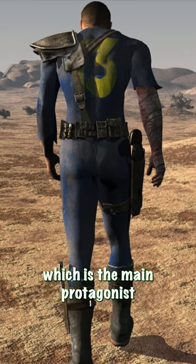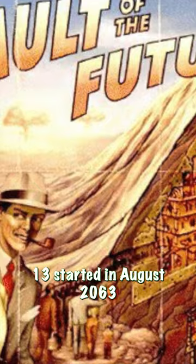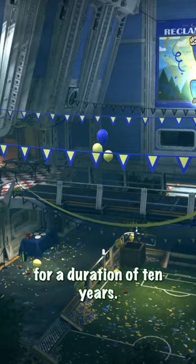It was home of the Vault Dweller, which is the main protagonist in the first Fallout. Construction of Vault 13 started in August 2063 and was completed in March 2069, being the last Vault constructed on the West Coast. It was planned to operate for a duration of 10 years.